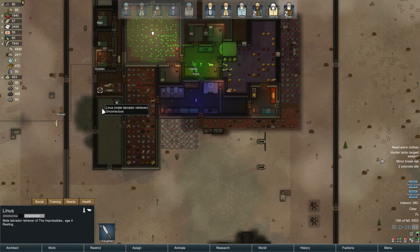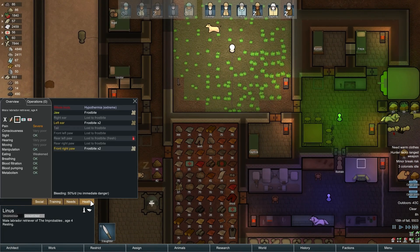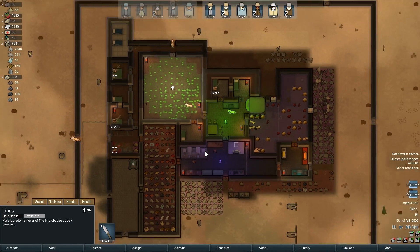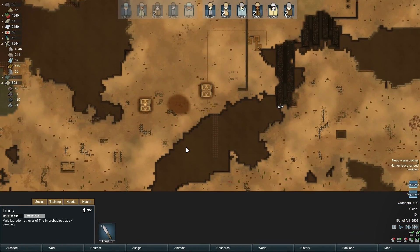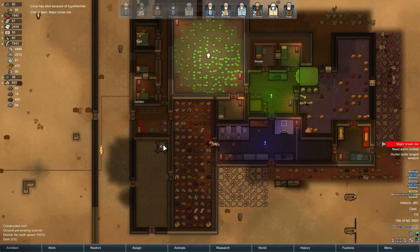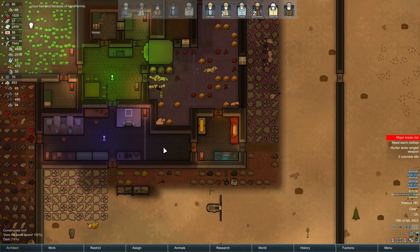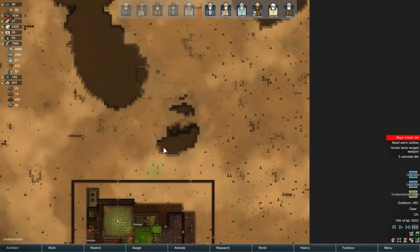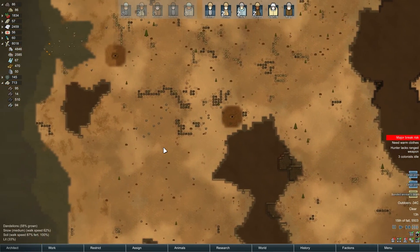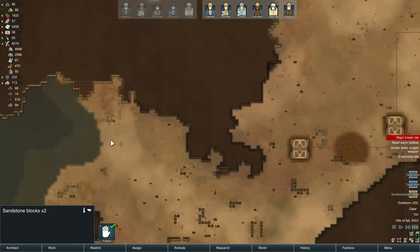Wow, I think we're gonna lose the puppy — I didn't even realize that. He's losing all his limbs to frostbite, I think he's done. I didn't even realize that was an issue for the dogs. Hi Linus — I guess you're lunch for somebody? Is that wrong? It's kind of wrong, right? Look at all this stuff we still have to haul.